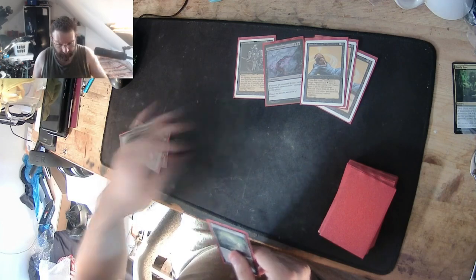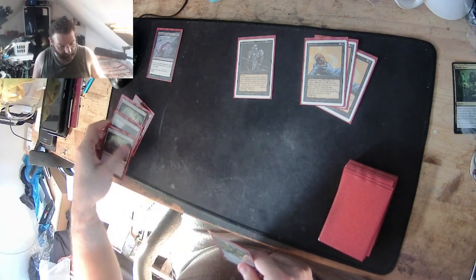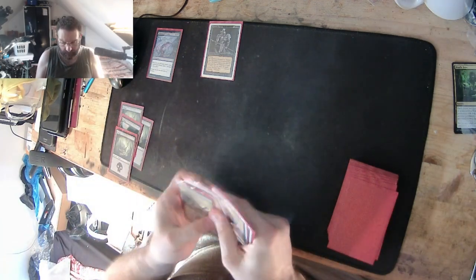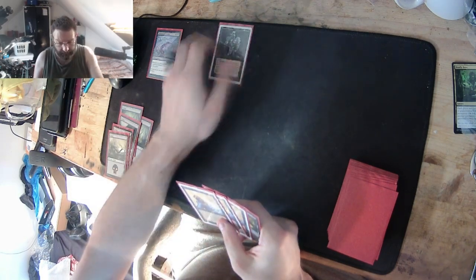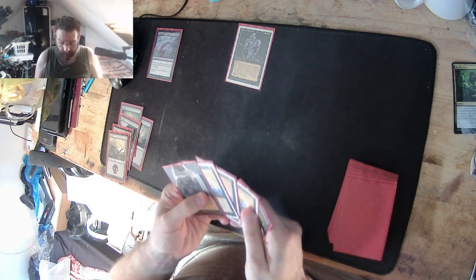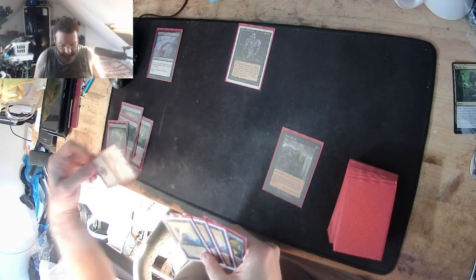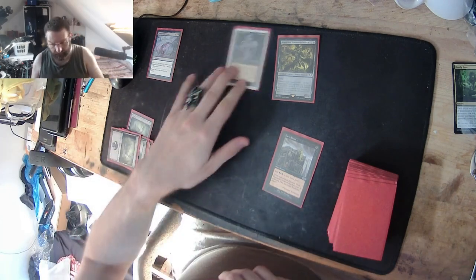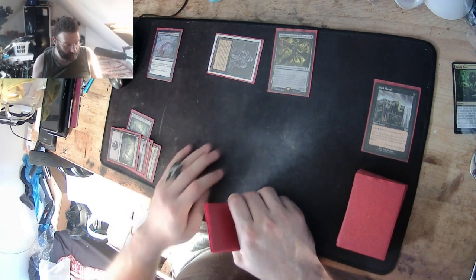Next turn, land, Underworld Dreams — he draws, takes damage. Land for the turn, three mana: Hippy. In my turn, he takes damage, I draw, play a land, swing, he takes damage and discards. In my turn he draws, takes damage. So I go: one Dark Ritual for three, tap another three — gives me six — Mortarion, Demon Primarch on the field. Swing for five, he takes the two and discards. In my turn he draws, takes damage.